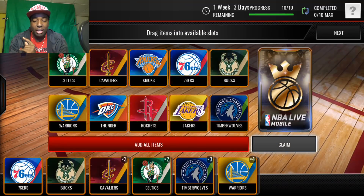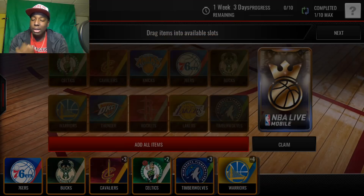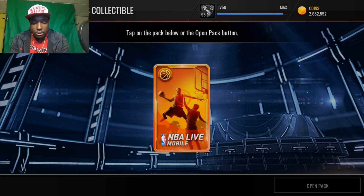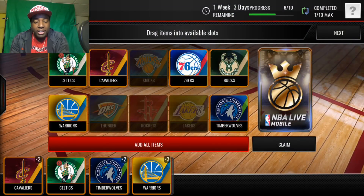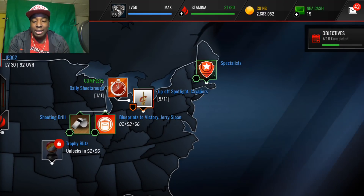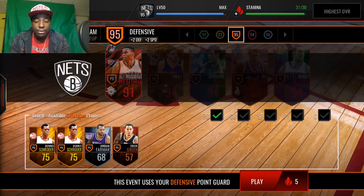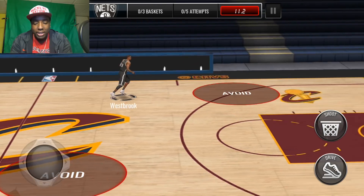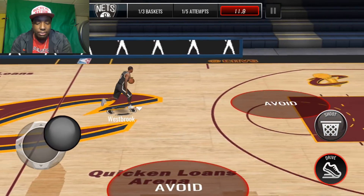We're going to complete this King of the Courts pack set, claim it, and save it for later because we can get some fire out of that. You can get a total of 10 King of the Courts packs. The collectibles we need are OKC, Rockets, and Lakers, so we're going to use all of our stamina to grind out the tip-off event to try and get another King of the Courts pack. We need to finish off these events first to get our cornucopia pack, and my luck on this account is completely insane.